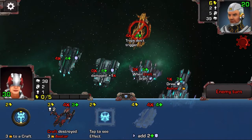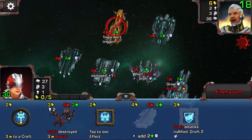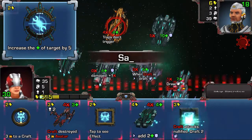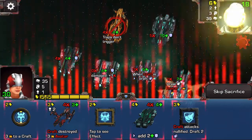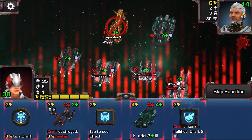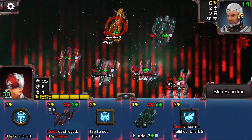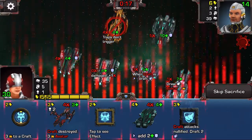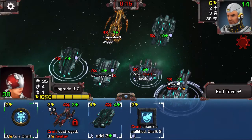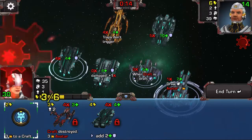Dude bro has brought in a tank — I think he really needed some stopping power, especially because I would have been dealing 8 damage just from my attack next turn. Dude bro has upped the health of his tank by 5. I haven't seen any of those Best Craft Evers yet, but we're still doing pretty well with this deck even without them. I'm going to try and draw this game out a little bit longer than I would have with a typical rush deck — the Shadow Storm deck.